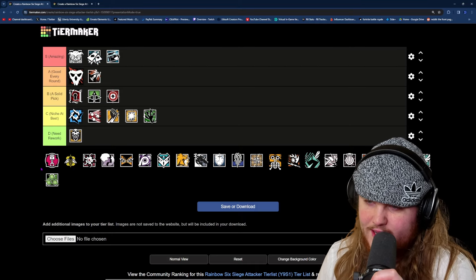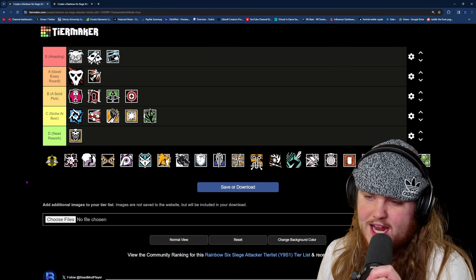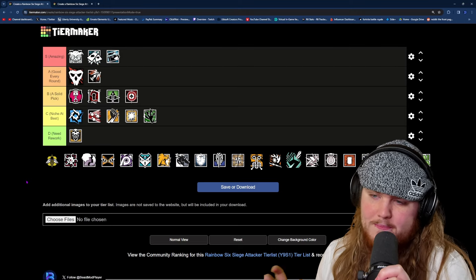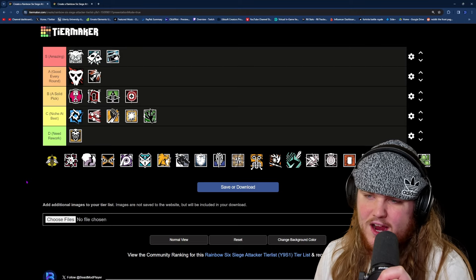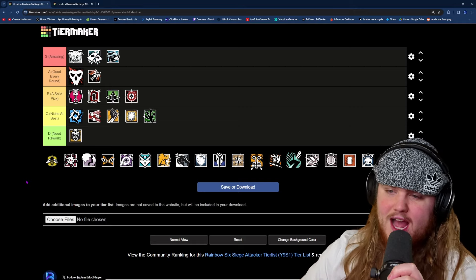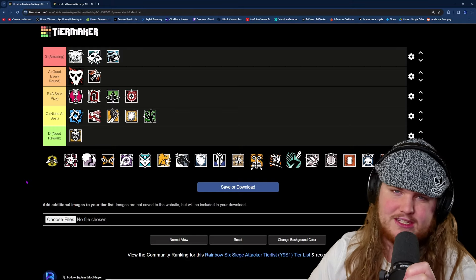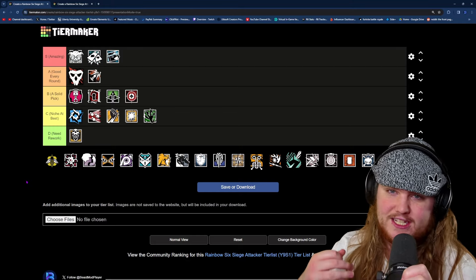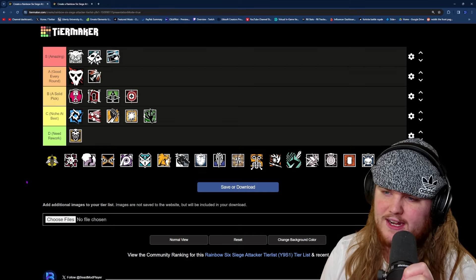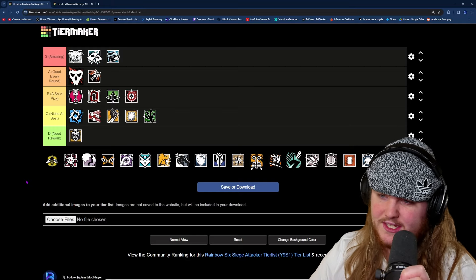The next operator is Gridlock, and she is also joining Glaz in the B tier. Gridlock is a very useful operator that brings a lot of utility. However, she's not going to be useful every round — depending on how heavily the defenders are roaming and what map you're playing, flank watch may not be as necessary. A lot of times you can get away with just using a drone on flank watch, which is why she's not higher than B tier. That said, her utility for flank watch is extremely good: smoke grenades, EMP impacts, a secondary shotgun, really useful weapons, and four track stingers.